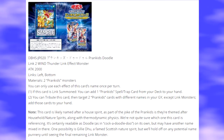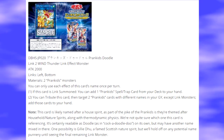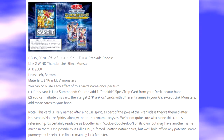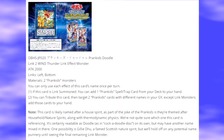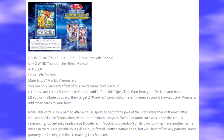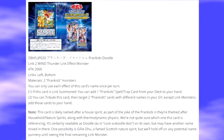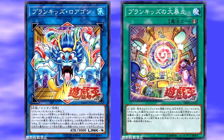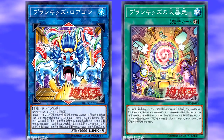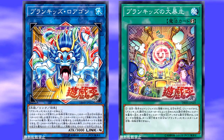The second effect reads: you can tribute this card, then target two Prank Kids cards with different names in your graveyard, except Link Monsters, and add those cards to your hand. It looks like this second effect is just going to be the stereotypical effect for Link Monsters in this archetype. Their boss Link Monster, Boragon, has that same second effect — adding Prank Kids cards from your graveyard to your hand — and so does Prank Kids Doodle.